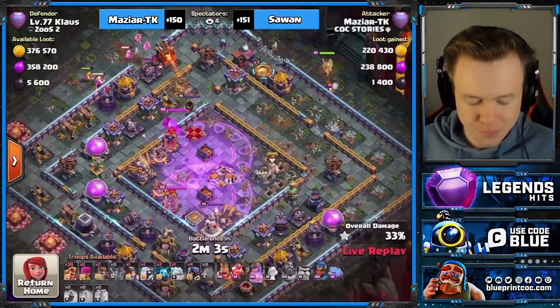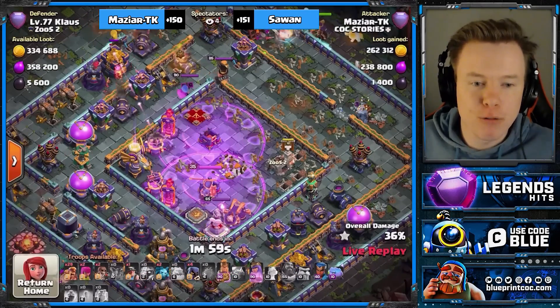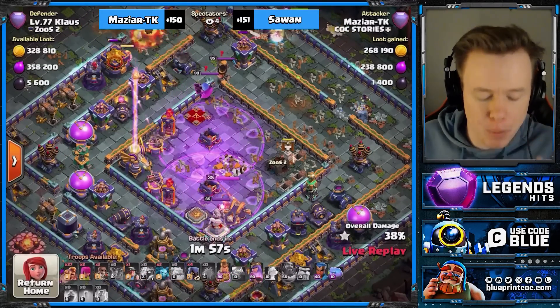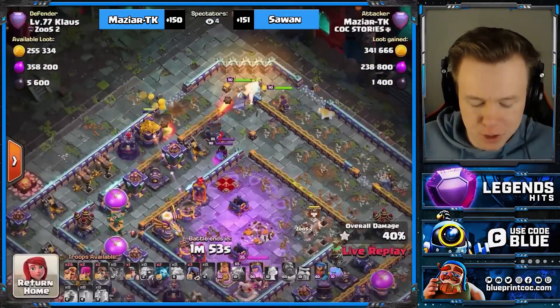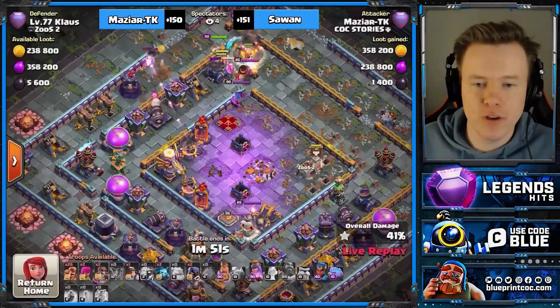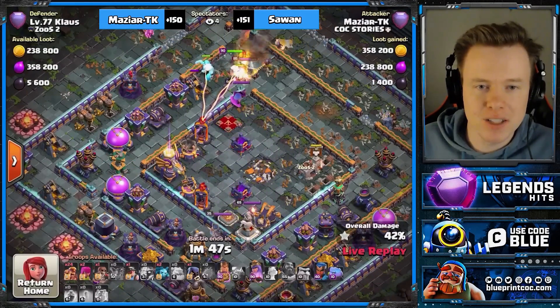In saying that, look at that value — it's not like it's terrible. And most importantly, we got this monolith down behind the town hall, which means heroes should have a chill time. There's no single infernos, no monolith. There is a bunch of heroes, but we got plenty of headhunters for those.